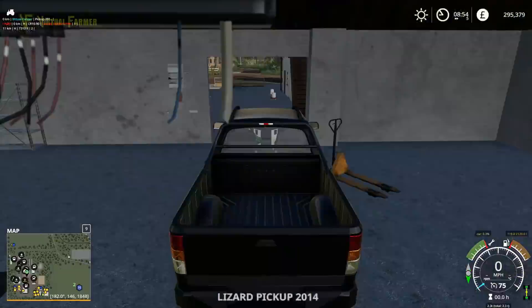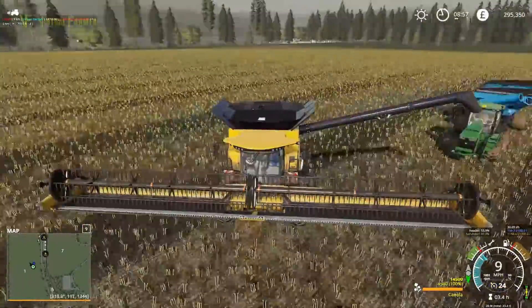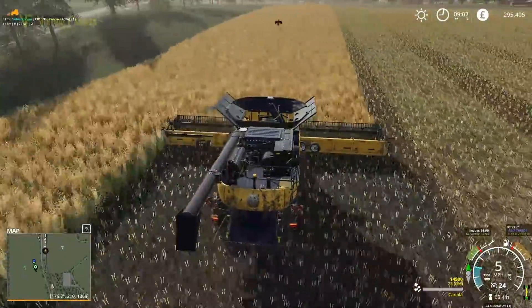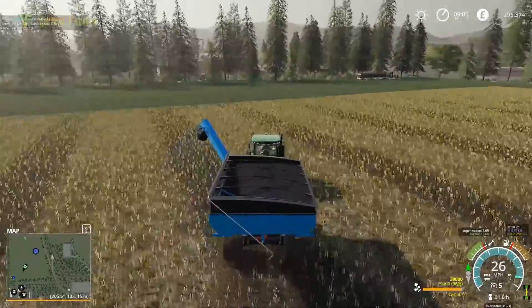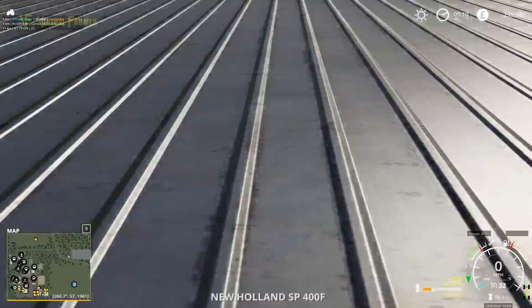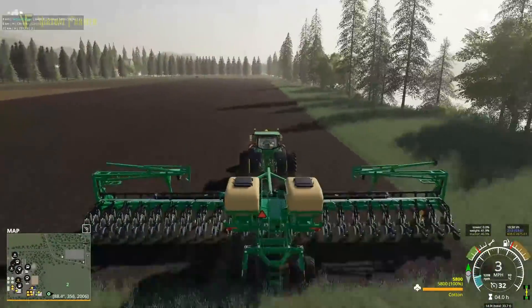Park this up and back to the canola. Our combine here keeps stopping in the crop, which is very annoying, but it is almost there. So we're going to empty this out into our lorry — we need to uncover that first. There we go. That has got far enough ahead now, so we're putting cotton in here.